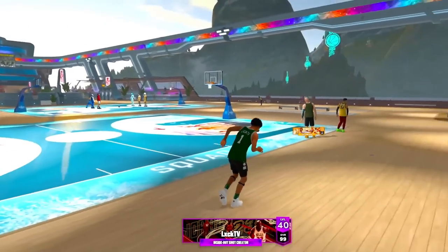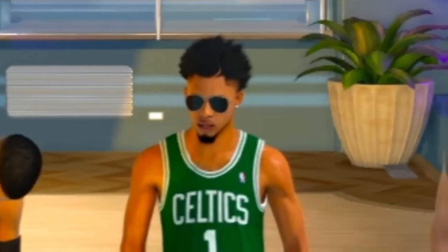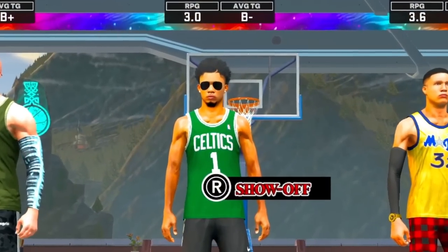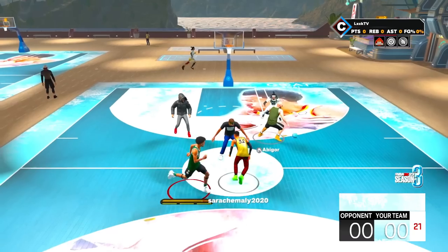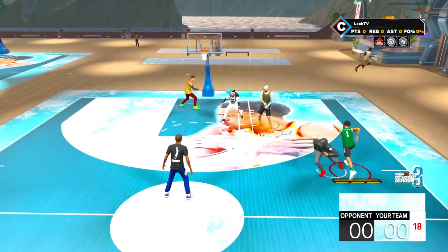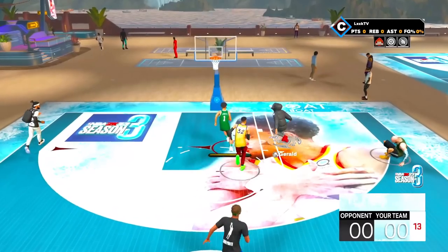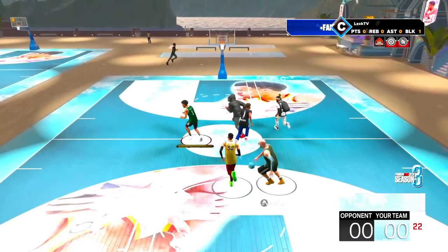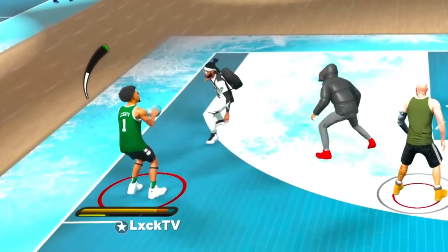Now we have to find some teammates. I'm just gonna hop on with you guys. Look at me — you're gonna pass me this ball and let me green, okay? If not we're gonna have to fight. To my team: I can green, just give me the ball and we're gonna win. Why are you giving it to the bald man? Give me the ball. Okay, so now this should work — I haven't used this yet but I think it works.